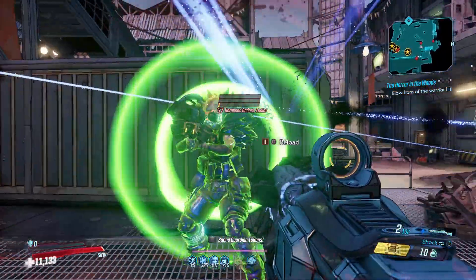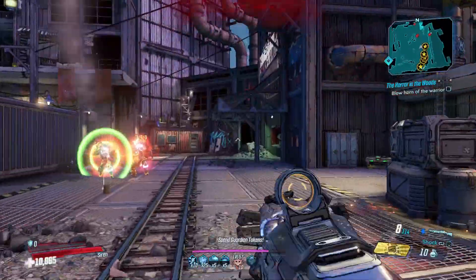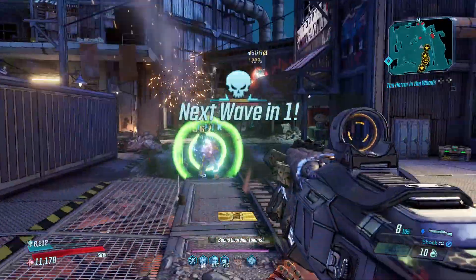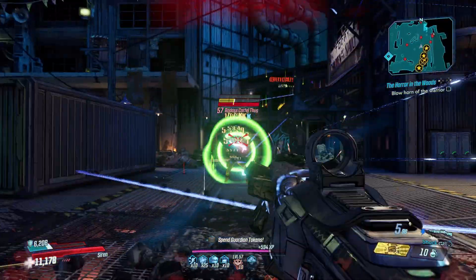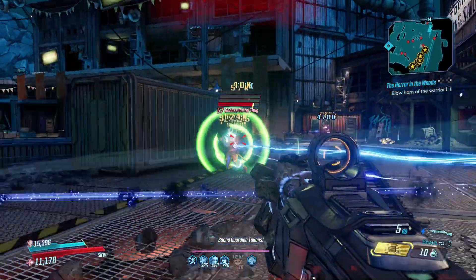It does need to be charged before firing and it fires slowly, but that one bullet can deal damage to a large number of enemies, and often your screen will be filled with projectiles hunting down your foes. The Recursion is perhaps best on Amara, who can dramatically increase the amount of ricocheting discs, but all Vault Hunters can bring forth some serious mobbing mayhem with the Recursion.